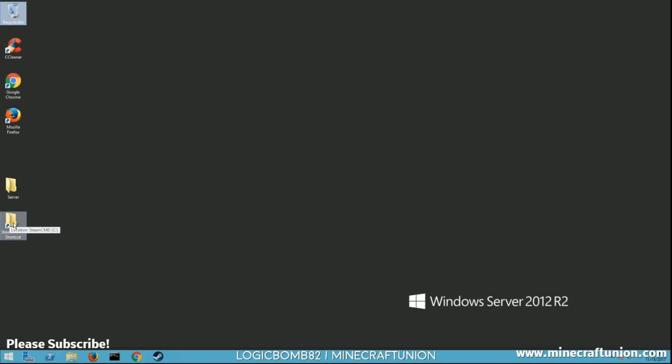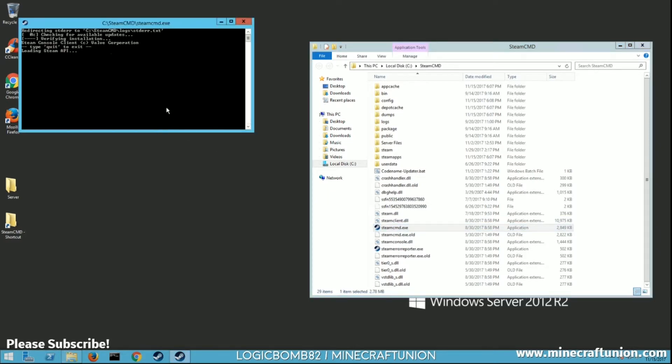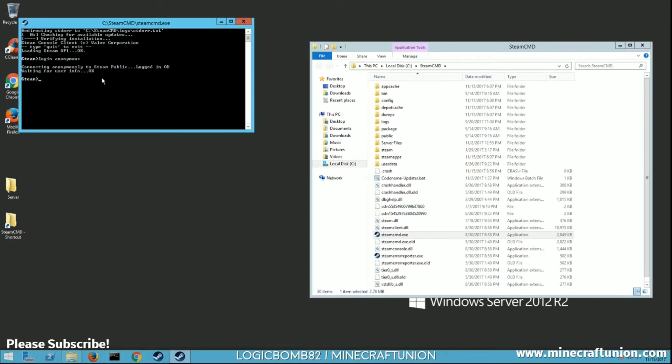As you can see I have a shortcut here on my desktop. When you open it up it's gonna be blank the first time, so you're gonna want to run SteamCMD. It's gonna download some files and fill in your folder to make it look similar to mine. Once it's all done and you're at the prompt, type in 'login anonymous' and hit enter. That's gonna log you in, and then you're going to want to do 'app_update' and the ID number.